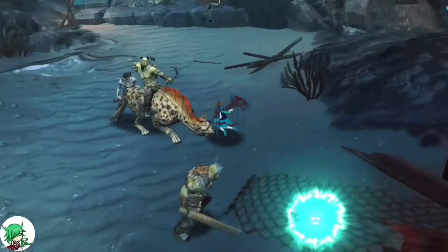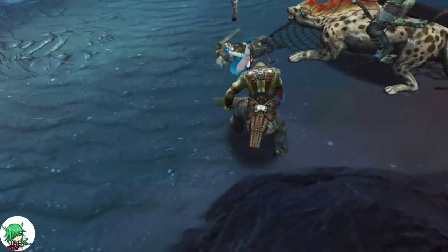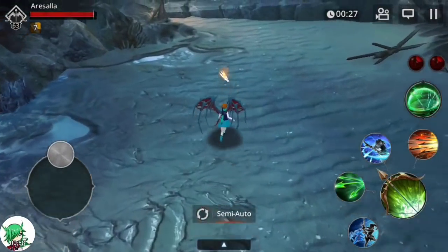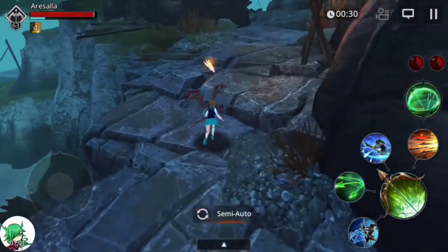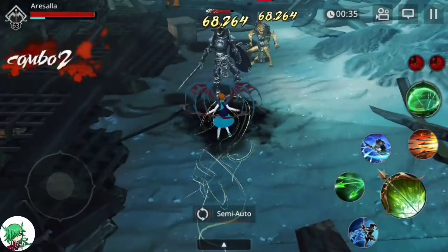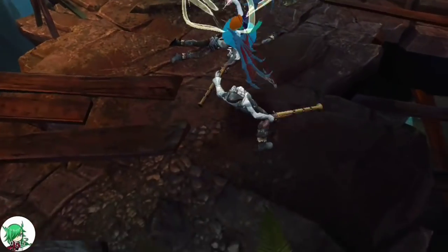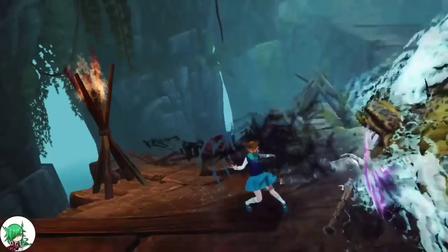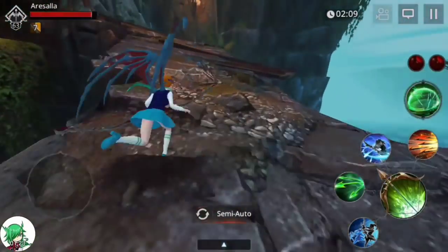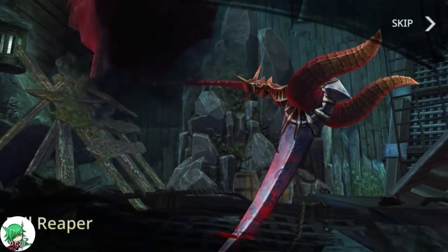Here we'll see it in just a second as we kill some of these guys. Alright, as you can see the effect timer is in the upper left-hand corner and the rune cooldown timers are in the upper right-hand corner right above your ultimate skill. There we go — both swift and leech have triggered. The swift timer is in the upper left and both of the cooldown timers for those runes are on the right.